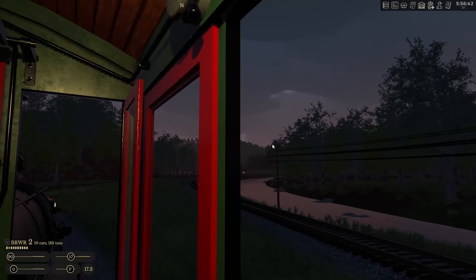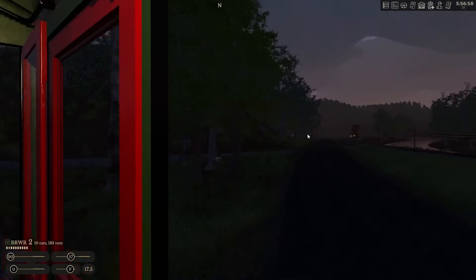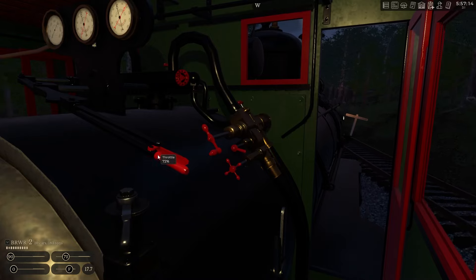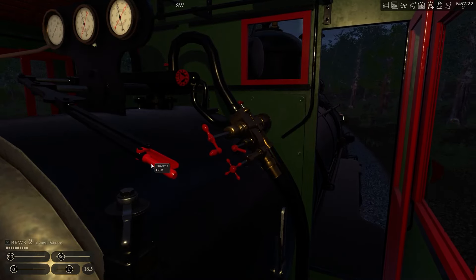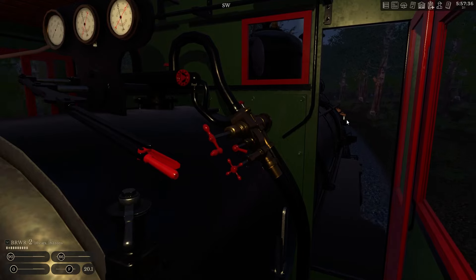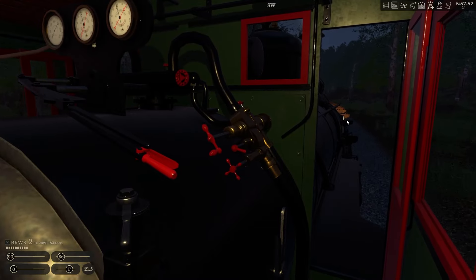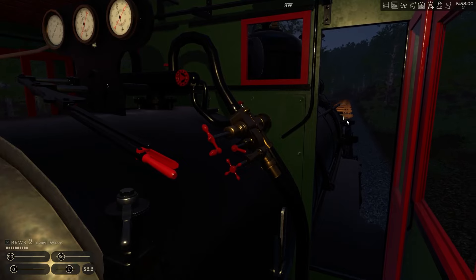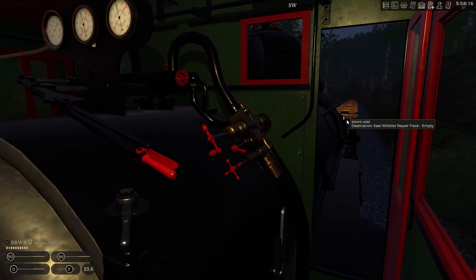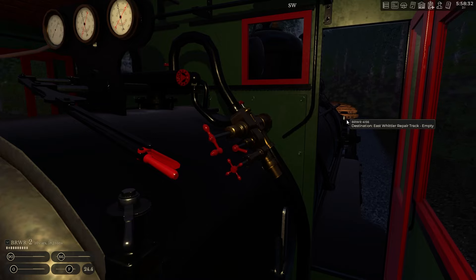We'll see if we get any cars delivered at the interchange at 6 in the morning, which is our normal interchange time. Meanwhile, let's go ahead and give it a little bit more throttle so we can push this set of cars up the hill. So we'll drop these off at L2, and then we're going to go up and grab the cars at L3. And then we'll also grab the stuff at L1. That way we can just put everything down at the sawmill. Then I guess we'll find out momentarily if we do indeed have more cars to work with.